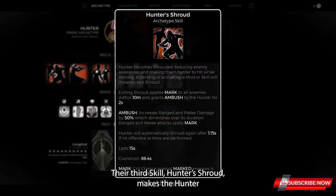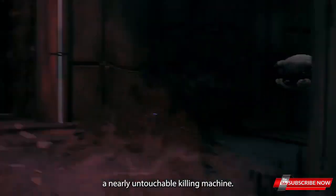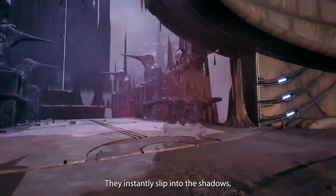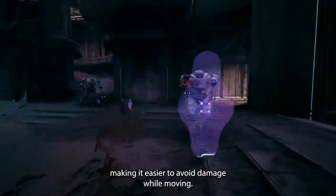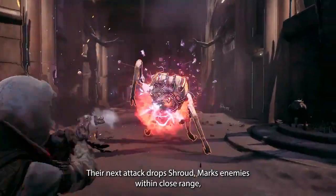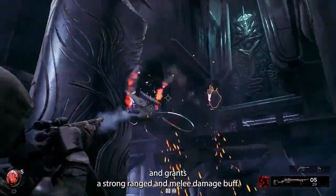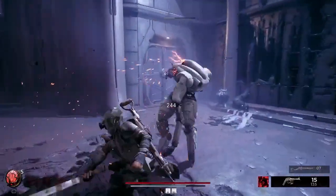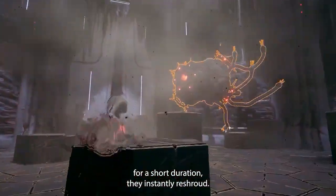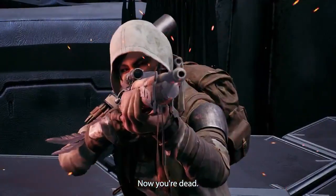Their third skill, Hunter's Shroud, makes the Hunter a nearly untouchable killing machine. They instantly slip into the shadows, making it easier to avoid damage while moving. Their next attack drops Shroud, marks enemies within close range, and grants a strong range and melee damage buff. If the Hunter doesn't attack for a short duration, they instantly reshroud. Now you see me. Now you're dead.